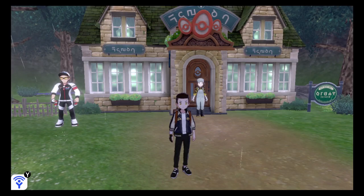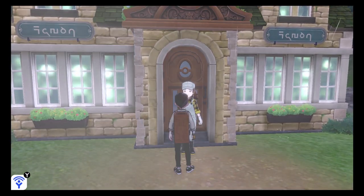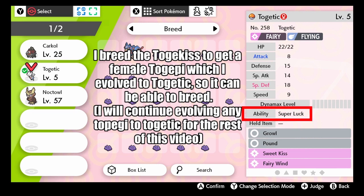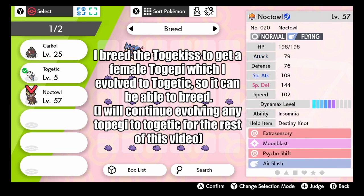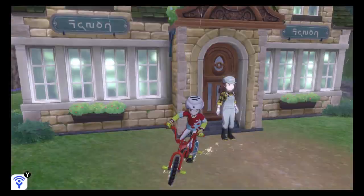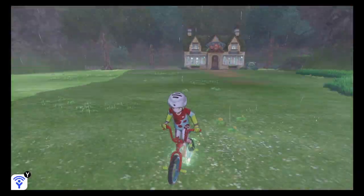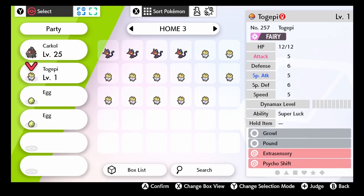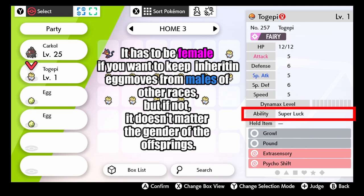It's time to transfer those attacks to our Togekiss. Go to the Daycare and put both Pokémon together — the female Pokémon with the ability we want and the male Pokémon with the attacks we want. The offspring should have the ability and attacks of the parents. Remember, the abilities of the newborns can always change, so continue breeding until an offspring inherits the ability you want.